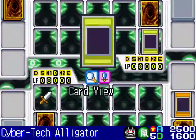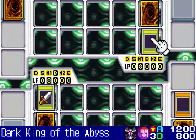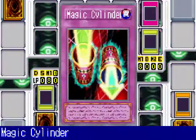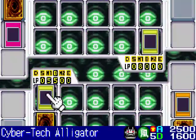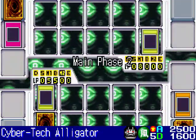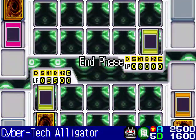It's time for my Cyber Tech Alligator to destroy his monster — destroy Dark King of the Abyss. But Umbra and Loomis had a trap card, which was Magic Cylinder. I took 2,500 points of damage directly to my life points.